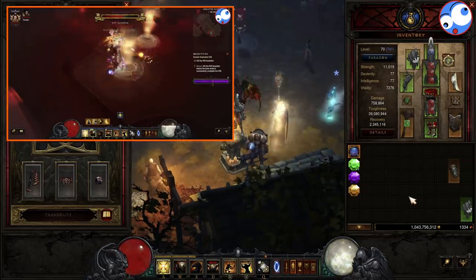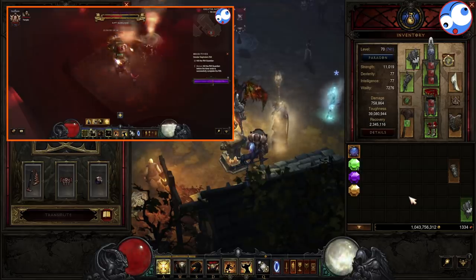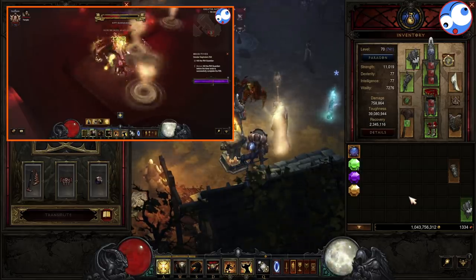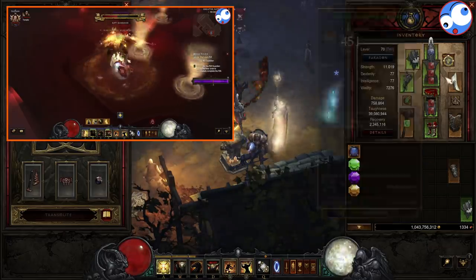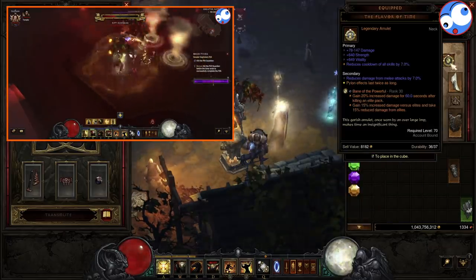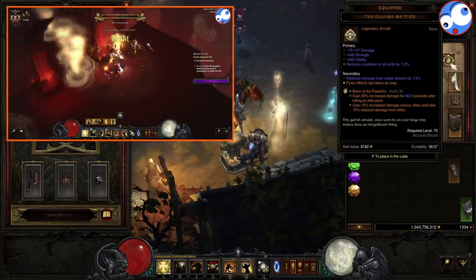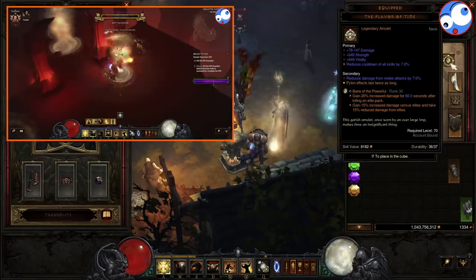I have speed GRs set up with the Traveler's Pledge and Compass Rose because I just think that double damage modifier is actually really handy, particularly against the Rift Guardian. And obviously you also want to swap in a Bane of the Powerful instead of the Stricken. And as I say guys, all the D3 Planner links will be in the description, so go check them out if you're interested.